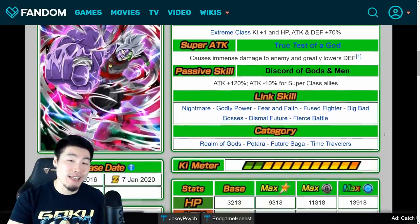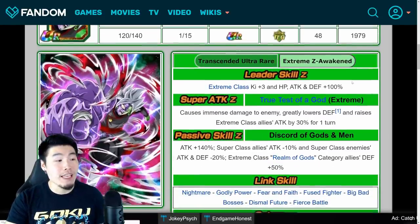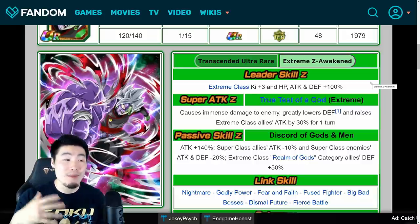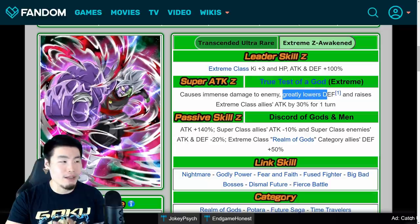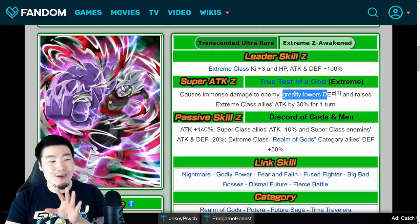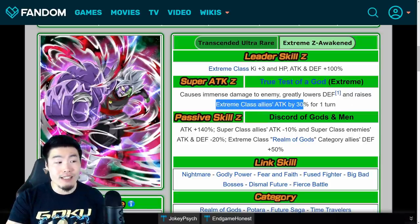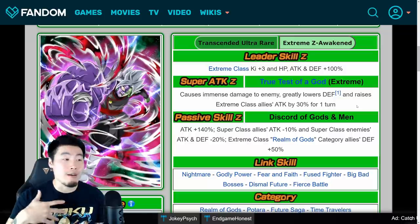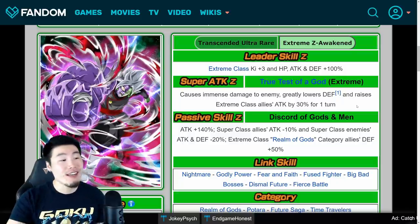The links and categories will stay the same after Extreme Z Awakening. So once you finish his Extreme Z Awakening, he will give Extreme Class allies Ki plus 3, HP, attack and defense plus 100%. His super attack now still causes immense damage and greatly lowers defense, and also raises Extreme Class allies' attack by 30% for 1 turn. So he becomes a bit of a support unit. It definitely makes sense to run him in the first slot so the rest of your rotation will benefit from that 30% attack increase, which is awesome.